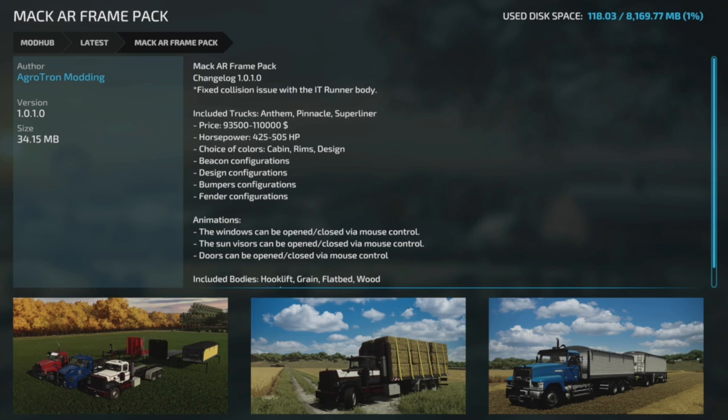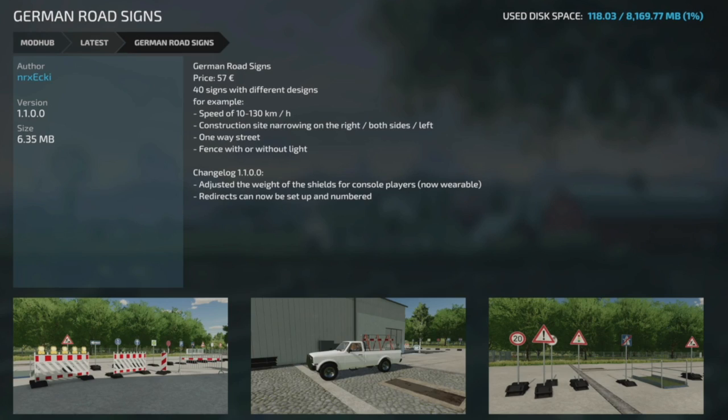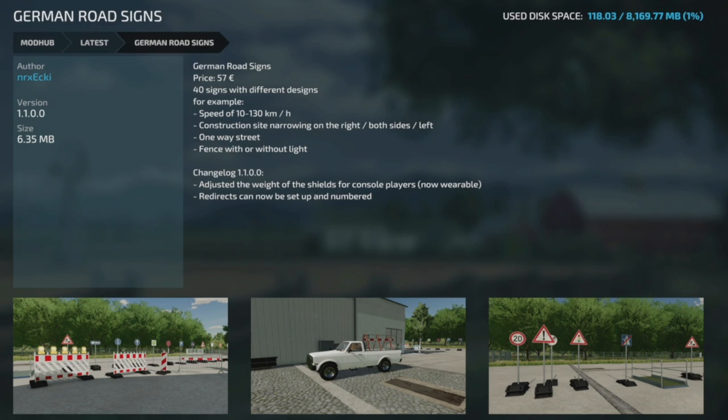Next update is the Mac AR Frame Pack from AggroTron Modding, version 1.0.1. They fixed a collision issue with the IT runner body — more on this in the farm news video, check the first pinned comment for that. Your other mod update for all platforms is the German Road Signs, version 1.1. They adjusted the weight of the shields for console players, which is now wearable. Redirects can now be set up and numbered.